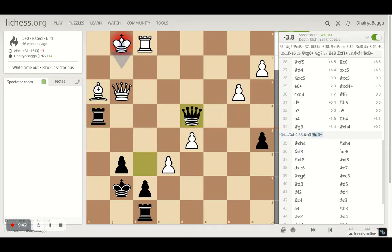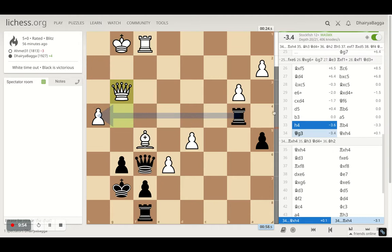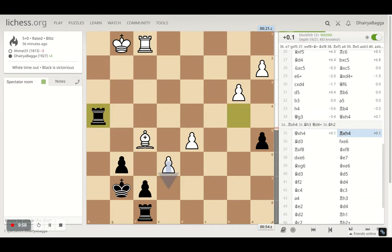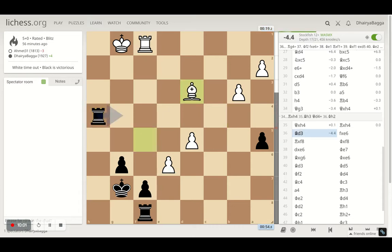Bishop goes back and hits the queen, I can just simply save and give a check. If opponent goes there, I can follow up with the pawn forward as well, and suddenly my position has improved out of nowhere — it's 4.7 now in favor of black. But instead in the game I took with the queen.